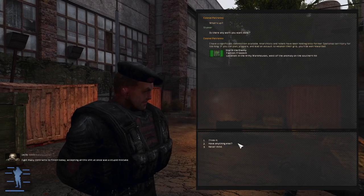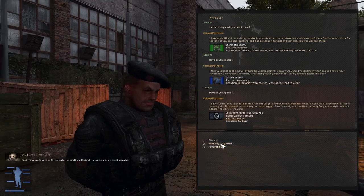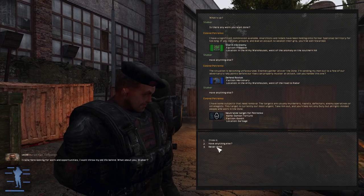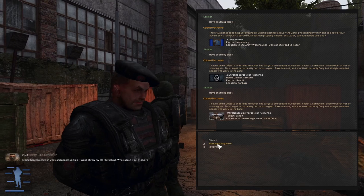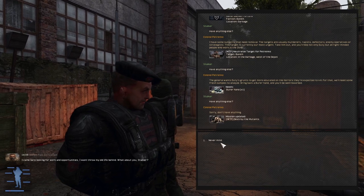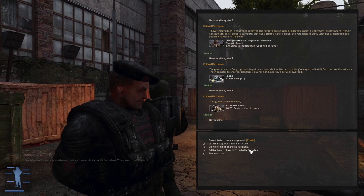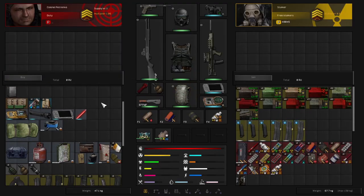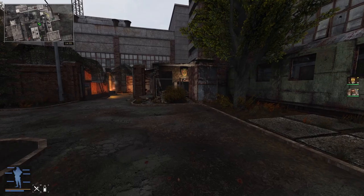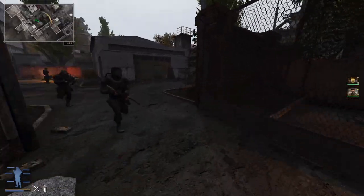Any work? Faction Freedom, location in Army Warehouses west of the anomaly. Neutralize the target of Petrenko, location Garbage. I'm trying to find which NPC was talking about how to find Strelok - oh, you know what, it was the guy at the bar.